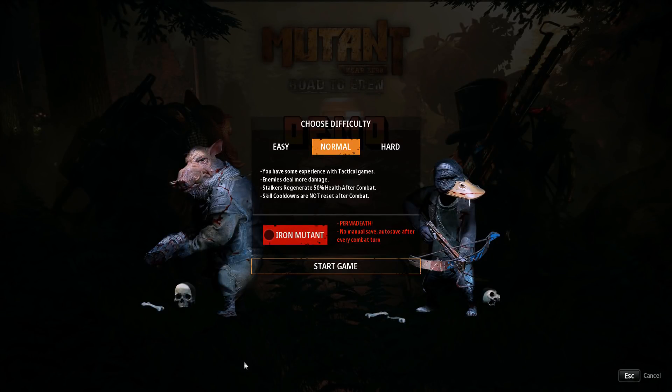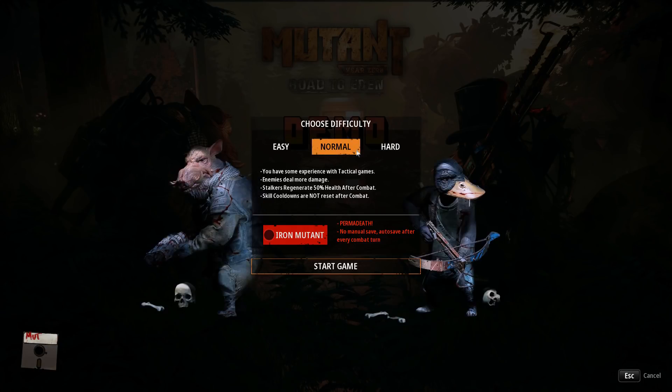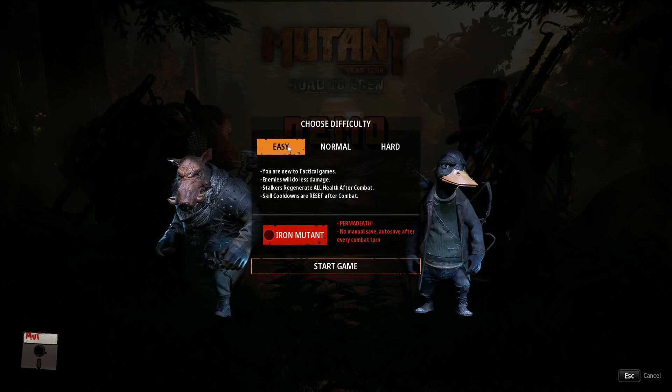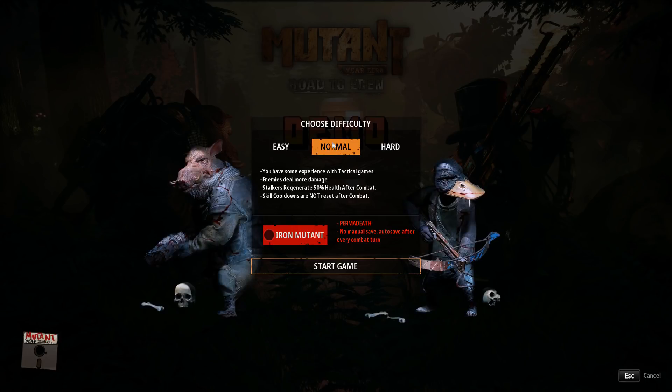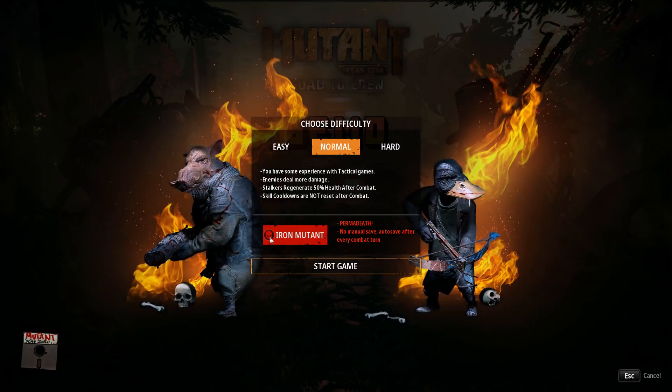As you explore the post-apocalyptic region of Gothenburg with ducks and pig-men — yes, these are the two you play with. There's going to be a third character called Selma as well, and there'll be more. We can choose Iron Man mode — or Iron Mutant mode, I guess.